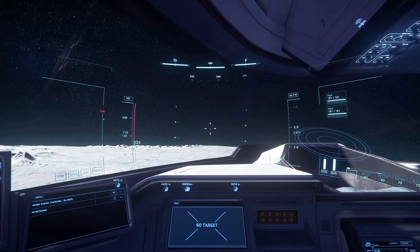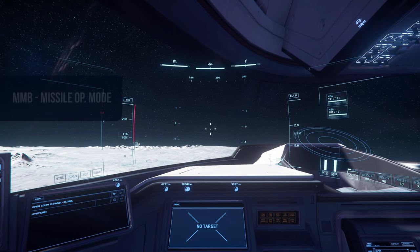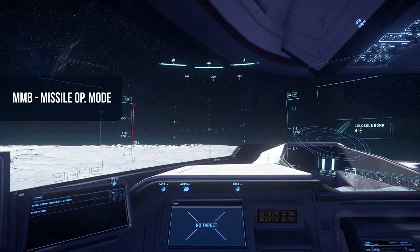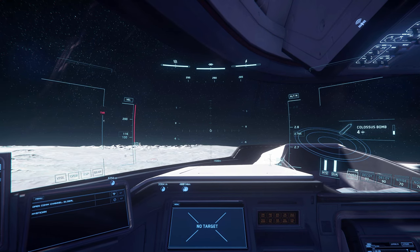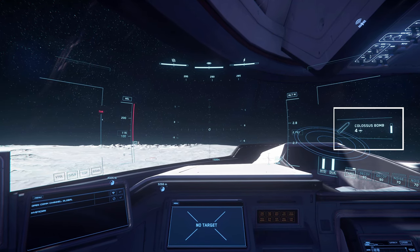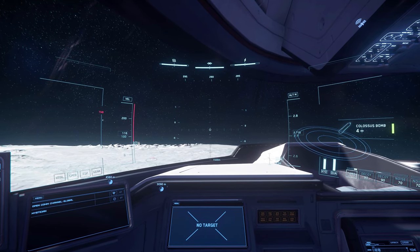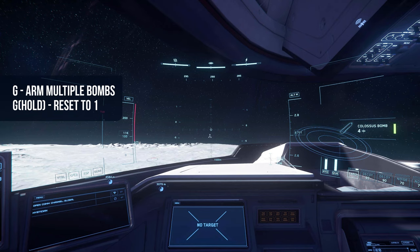To bomb in Star Citizen, it's fairly simple. Initiate the missile operator mode with the middle mouse button. You will notice the vehicle will arm the bomb. When screened, the bomb is ready to release. You can also increase the amount of bombs you want to arm with the G key.